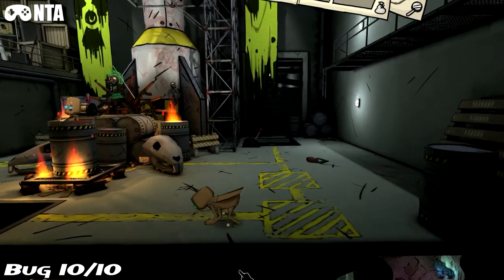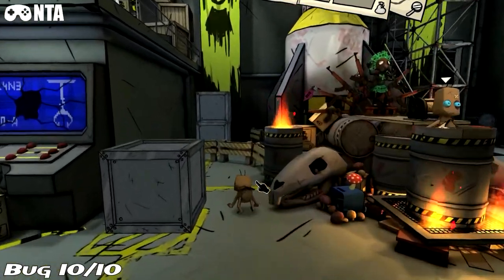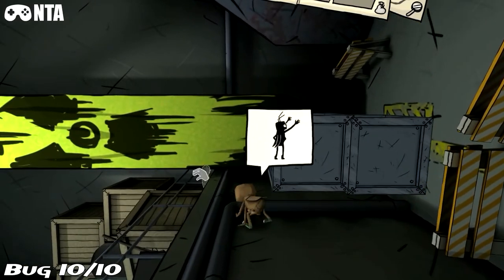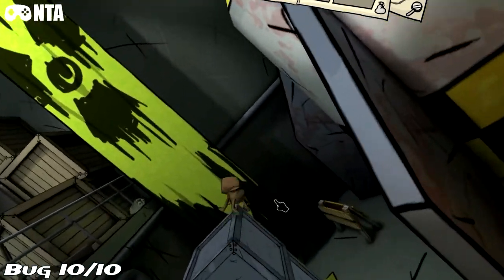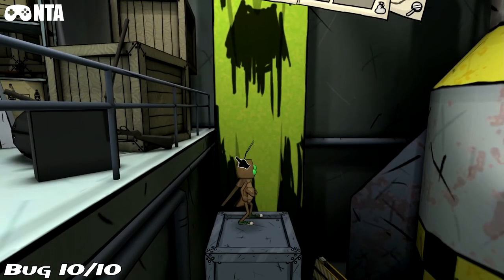Bug number 10, and it'll be achievement time now. Do the same thing, but this time stack the two crates together. It'll give you enough height to get the bug, and that is it for the bugs.